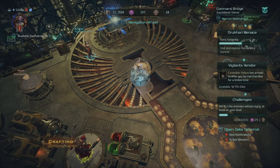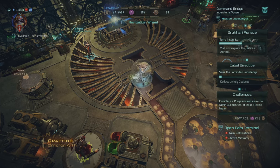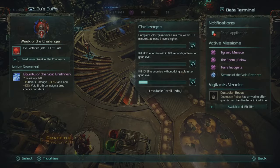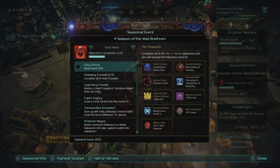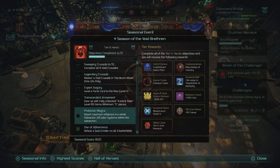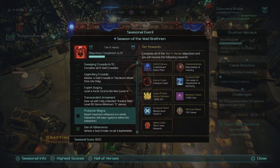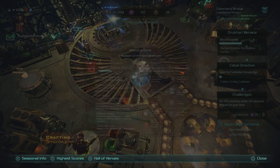Hello everybody, Stuart here from StubioGaming. Today I'm going to be showing you how to up your system influence. These usually form part of the challenges for your season journey. So 'Protector Magna' requires you to reach maximum influence in a whole subsector — all solar systems within a subsector.